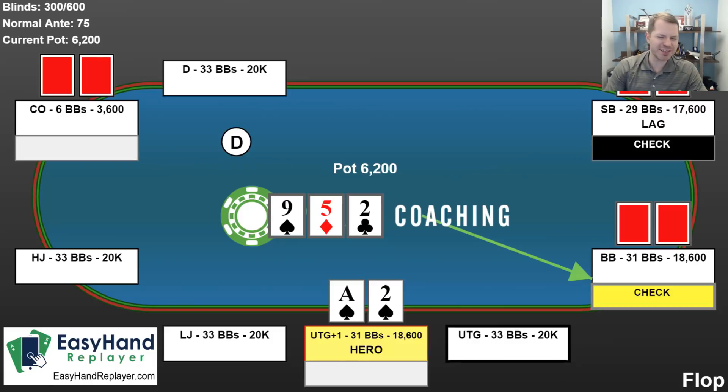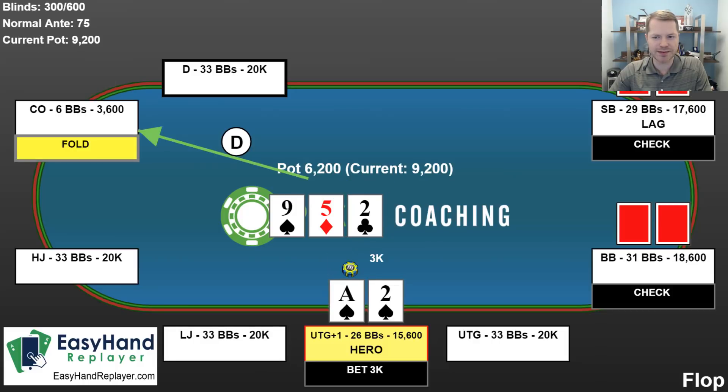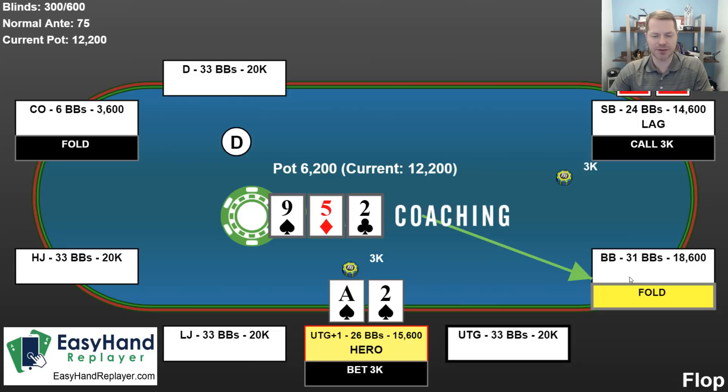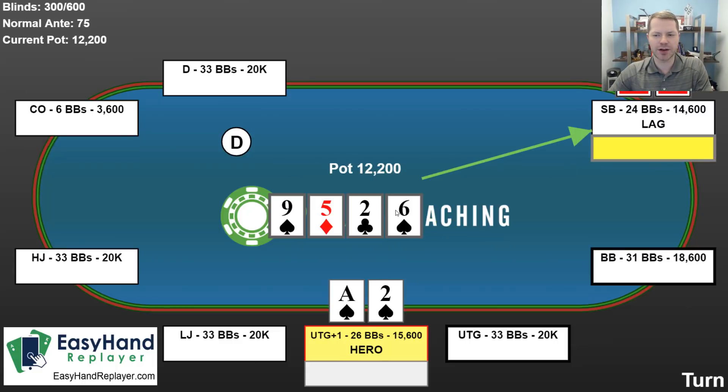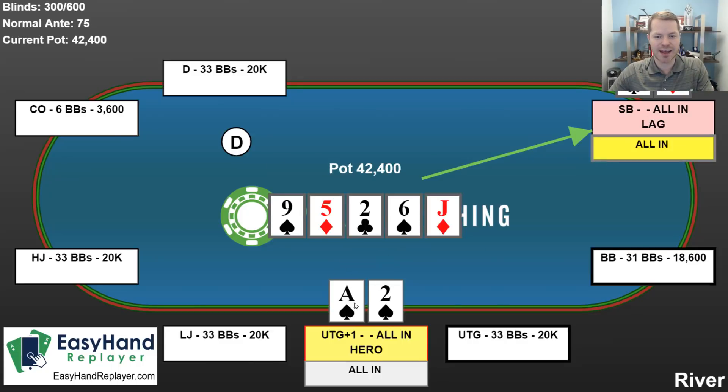The flop comes 9-5-2, giving me bottom pair — a marginal hand. I bet 3,000 chips. One player folds, another calls, and the last folds. On the next card, my opponent checks and I go all in. In no-limit hold'em, you can only lose the amount of money in front of you. My opponent calls. He has three sixes — a very good hand. I have bottom pair but a flush draw. Once everyone is all in there's no more betting. My opponent's hand beats mine and he wins a nice pot.